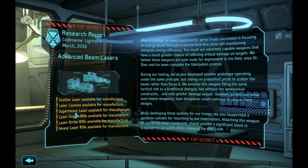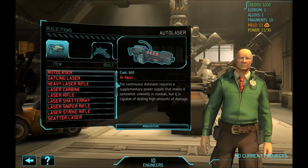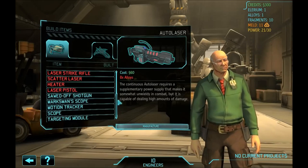Then you have super heavy laser, which is for your sheave — if you use sheaves, build it; if not, don't. Laser sniper rifle is awesome — build it for your snipers. Laser strike rifle is the marksman rifle version for scouts and snipers — I usually build two of those as well as two sniper rifles. And heavy laser rifle — if you like it, build it. It gives additional ammunition and a slight increase in damage, but your second shot suffers from aim penalties. Using the weapon is controversial. Some people like it, some people don't — I will show you the stats so you can decide for yourself.